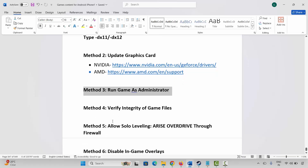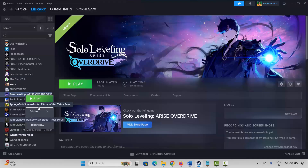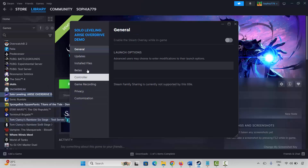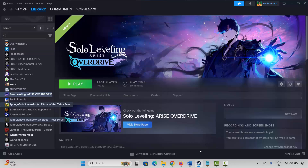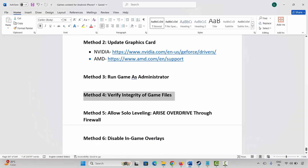The next method is to verify integrity of game files. Go to Steam, under library section, select your game, right click on it, click on Properties, click on Installed Files, then click on Verify Integrity of Game Files. This will check and verify the game files. Once done, launch the game and check if it is working.